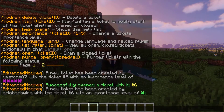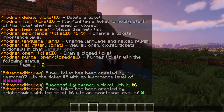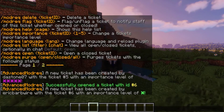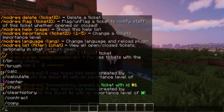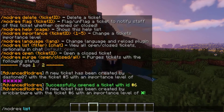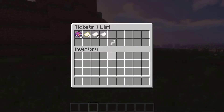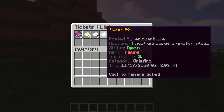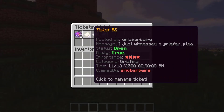As you guys can see, our user the stone07 made a ticket, and it is flagged as ticket number 5 with an importance level of 5 stars. What I really like about this plugin is that most commands can actually be accomplished through the GUI menu. If you look here, we can actually view all active tickets right here.